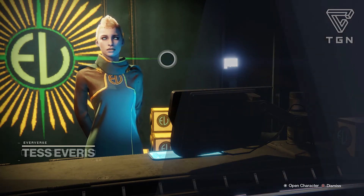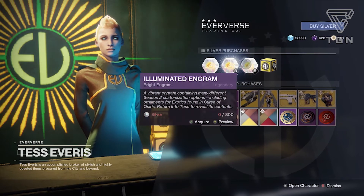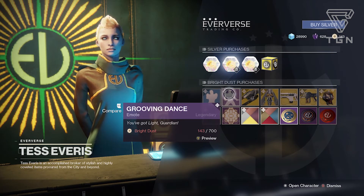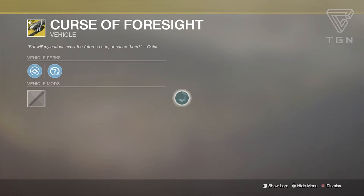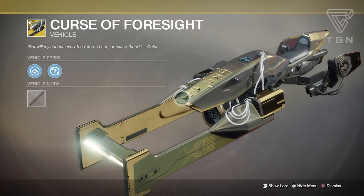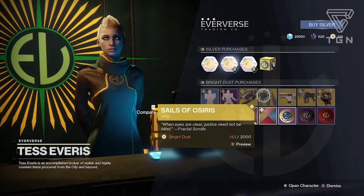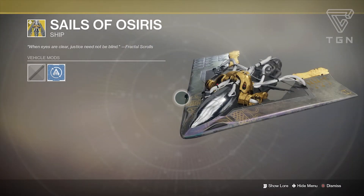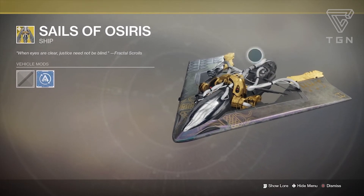We just arrived at Eververse. To purchase her items you need Bright Dust, which you earn by dismantling drops from here. She has a lot of stuff this week: the Humbug emote, the Grooving Dance emote, the exotic sparrow Curse of Foresight with a Vex aesthetic, and the exotic ship Sails of Osiris — I still need that one.